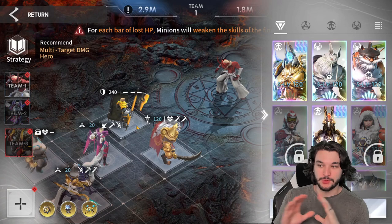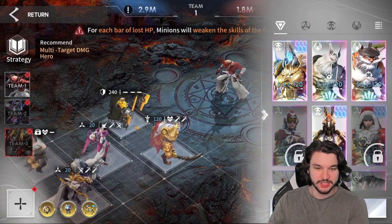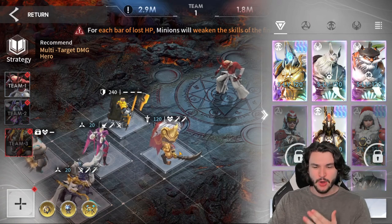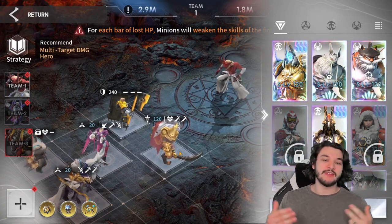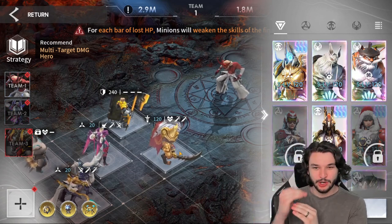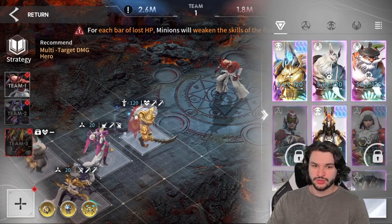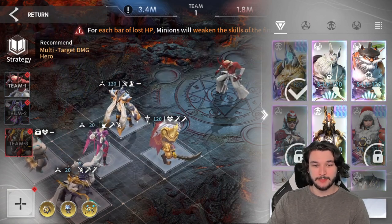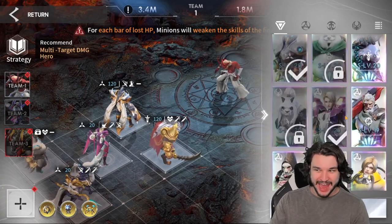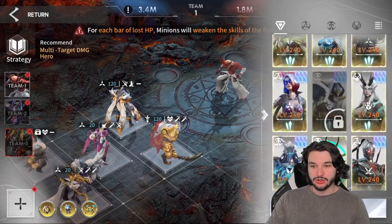I haven't changed my team comp since I first beat Ancient Altar because Leo literally carried the whole fight for me. He can remove a couple HP bars off the boss and live through the summons, and that's all you need - just reduce the damage the boss deals a little bit. Characters like Northeon and Leo are the absolute best for this fight. I wouldn't recommend any summoner, hunter, or single-target damage dealer here.